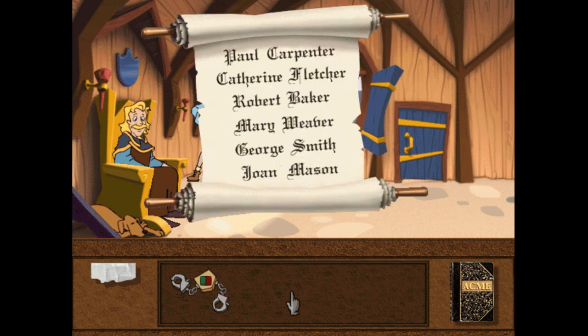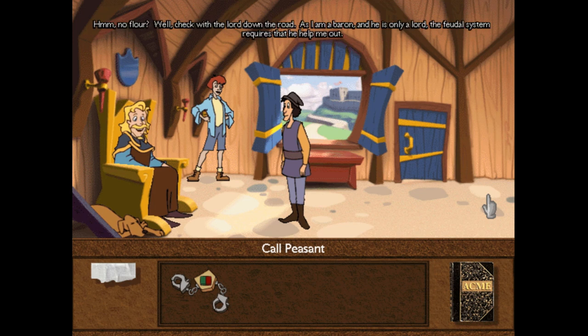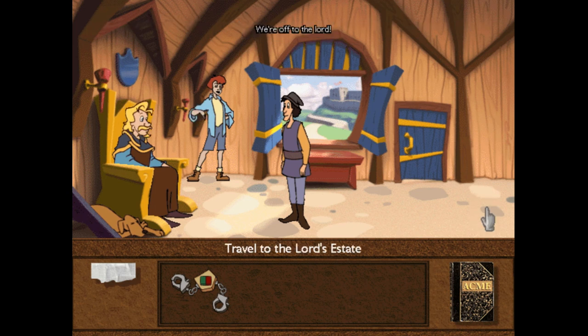With 'last names,' he means whatever task you need to have done, ask one of the peasants whose last name relates to that. So if we need bread, we're going to need a baker — let's click on the peasant Robert Baker. Robert says he'd love to bake some bread, but he is flourless and thus powerless. He has no flour. We need to check with the lord down the road — by the feudal system, he is obligated to help. So we're going to go down the road to the lord's estate.